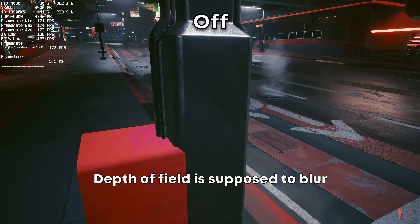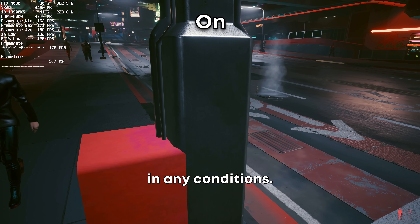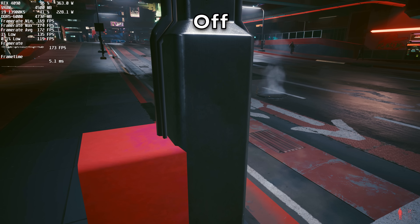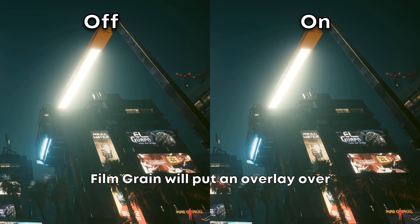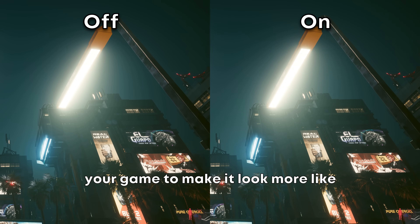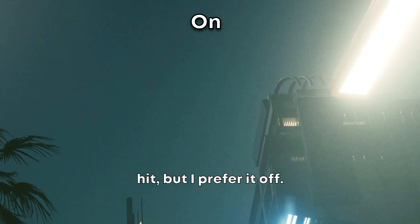Depth of field is supposed to blur out the background elements, but in this game I really saw no difference in any conditions. Performance cost is 2–3%, but again, really no visual impact. Film grain will put an overlay over your game to make it look more like a motion picture — it's a 1–2% performance hit, but I prefer it off.